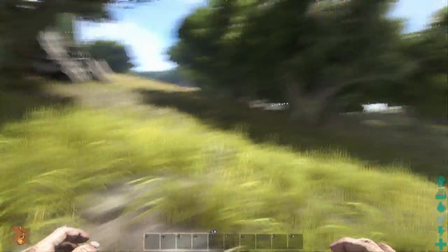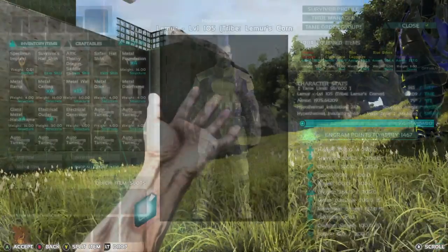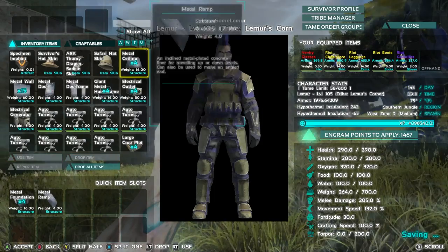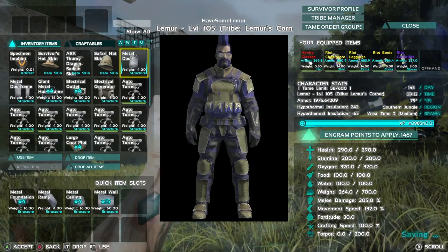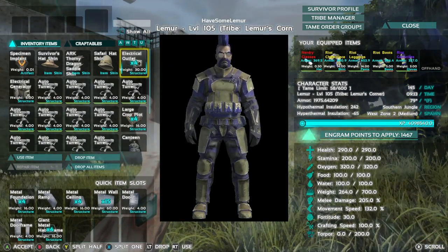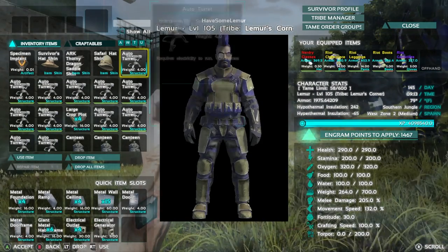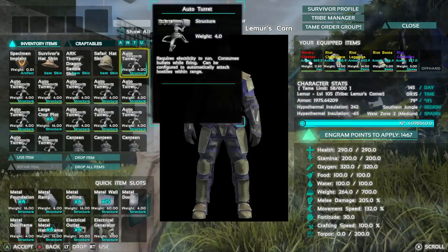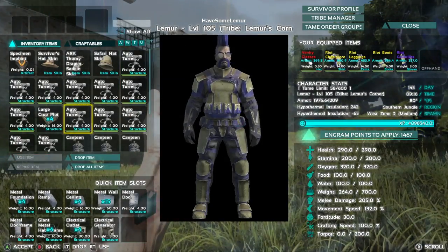Hello and welcome to another episode of Lemur's Corner. Today we're going to be doing a turret tower to complete all this base defense stuff. I'm going to get all this stuff into our inventory super fast and show you guys some tips and tricks.